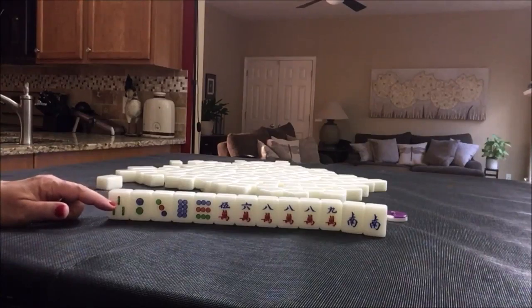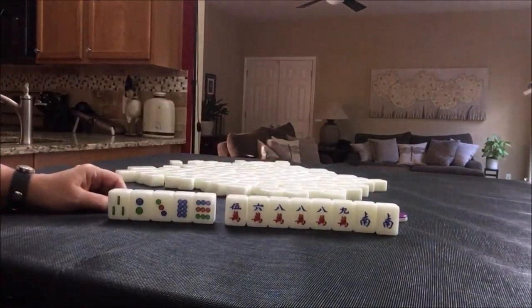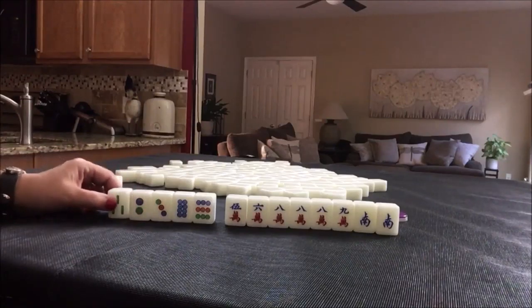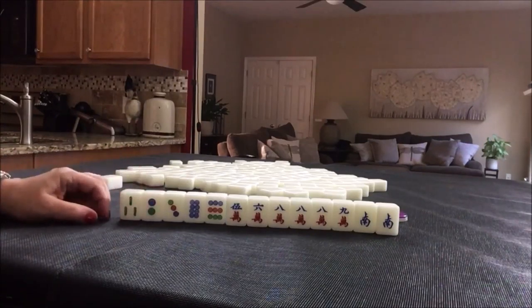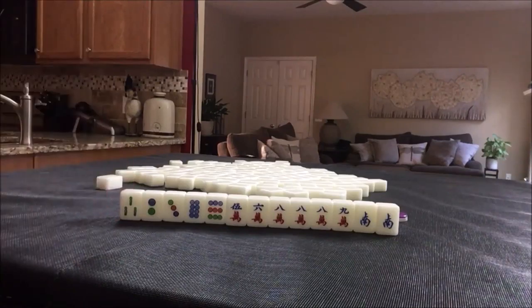I think if we went with a half flush, we would have 5 discards — that's kind of a lot, really by one tile. I try to make a decision to where I have 4 discards or less with my plan. So it's a little bit of a long shot.